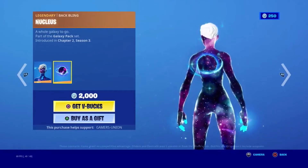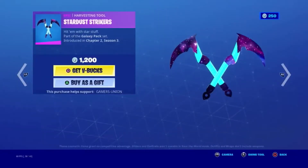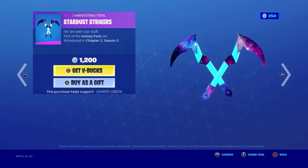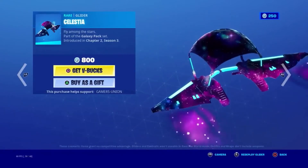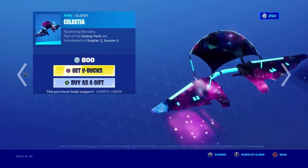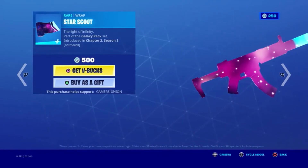Legendary Blackwing Nucleus — a whole galaxy to go — part of the Galaxy Pack set, introduced in Chapter 2 Season 3. Epic Harvesting Tool Stardust Strikers — hidden with star stuff — part of the Galaxy Pack set, introduced in Chapter 2 Season 3, 1,200 V-Bucks. Additional Galaxy Pack items are also 1,200 V-Bucks each, introduced in Chapter 2 Season 3.